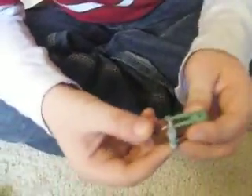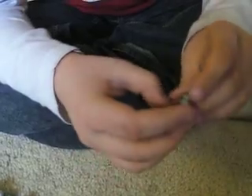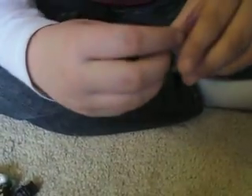Kit Fisto — this is one of my favorite characters. He's awesome. I like his head, though his head is rubber, which is not very cool. But at least he has a cool lightsaber and everything. Brown body, green arms, lightsaber.